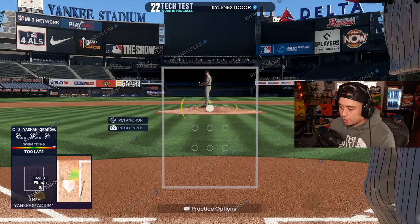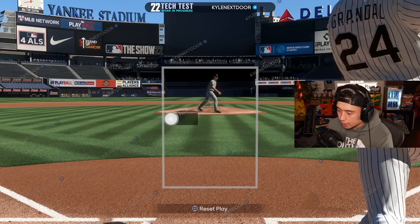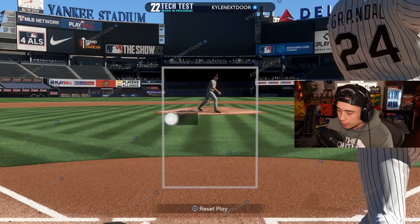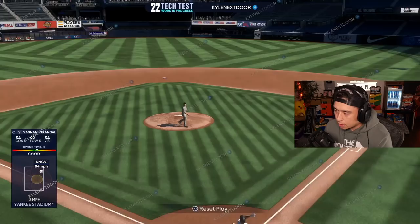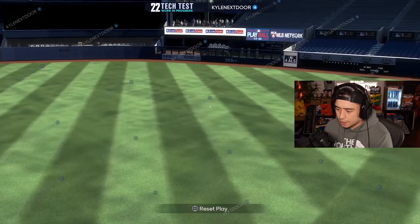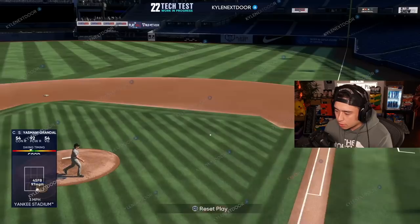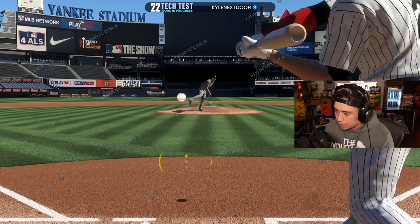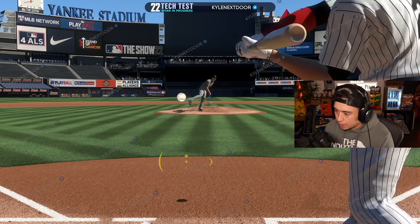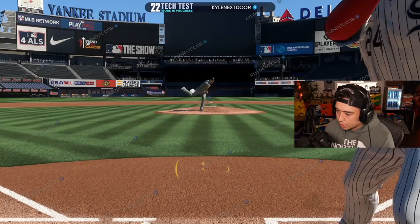So basically before the pitch is thrown, you aim your stick up and press L3 and then it's gonna hold it in that area of the zone. If you want to start up and in, you hold up and in, press L3, and the PCI is gonna rest there - then you can adjust from there. A guy like me though, I don't know if this is good. I don't think this is gonna help me at all. Let's say I go back to the middle - this is me in the middle. It will help a lot of people I think, but I'm just not a guy that can move my PCI and over-adjust.